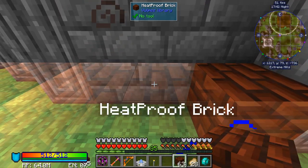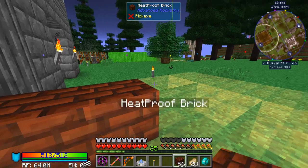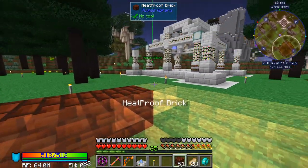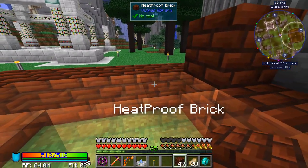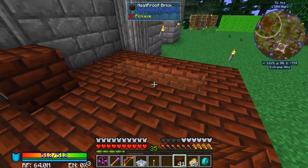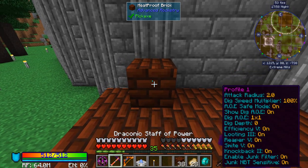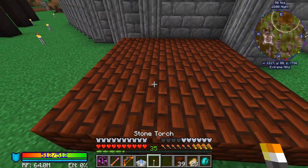So the bottom layer is going to go just like this — just a layer of bricks. These are multi block structures, and with us getting into advanced rocketry, they are pushing the multi blocks.